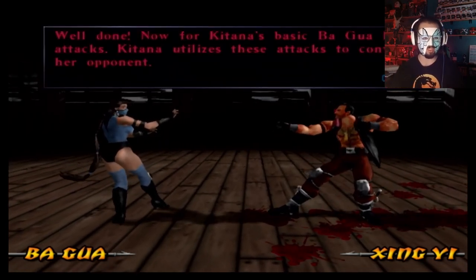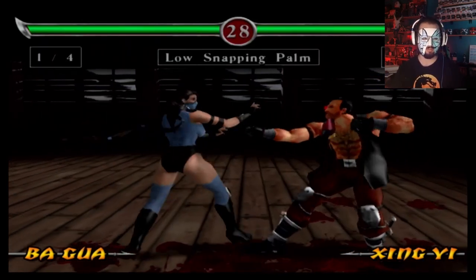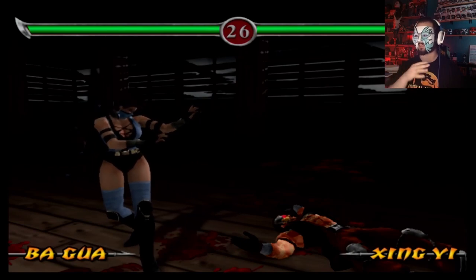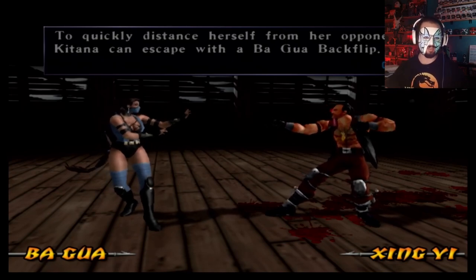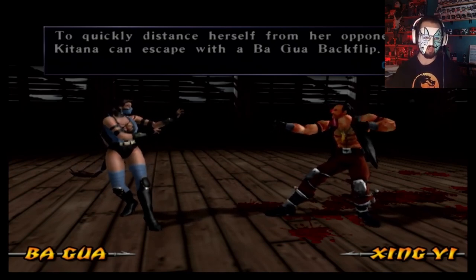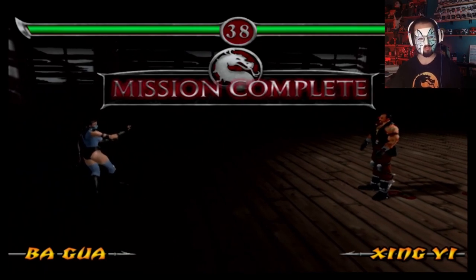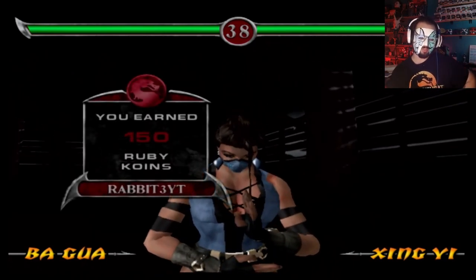Well done. Now for Katana's basic Ba Gua Zhang low attacks. At least they're getting more consistent where they're actually attacking the legs instead of the abdomen. To quickly distance herself from her opponent, Katana can escape with the Ba Gua backflip. You know what? Fair enough. She can escape with those moves.